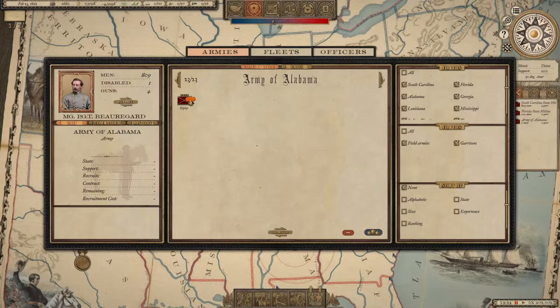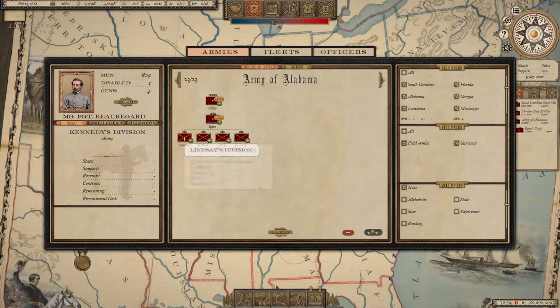Click the yellow plus to add a corps, click again to add a division. I want four divisions for my setup. My setup is: four infantry brigades, four infantry brigades, five artillery batteries, and two cavalry brigades. I think that's a decent mixed setup. First thing is to add a decent commander.